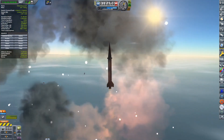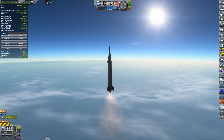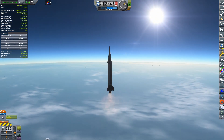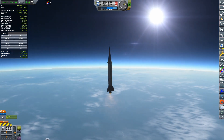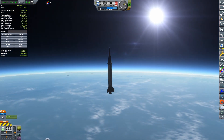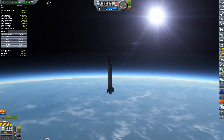June 14th, 1951. Just before dusk, a WAC Corporal 2 lifts off from the surface. This two-stage sounding rocket reaches 269 kilometers, all the while transmitting scientific findings back to the KSC, before crashing to the surface at T-plus 9 minutes and 43 seconds.